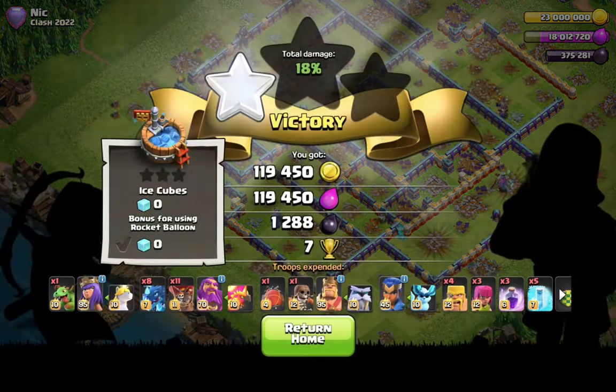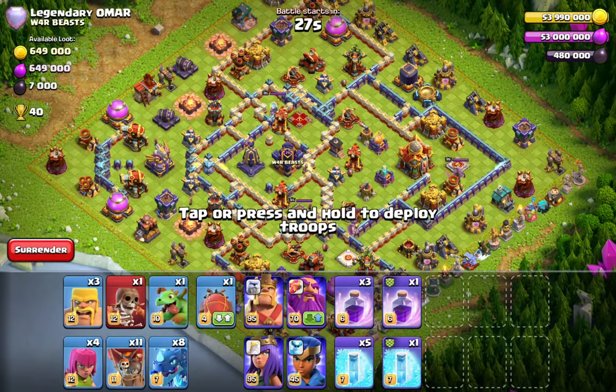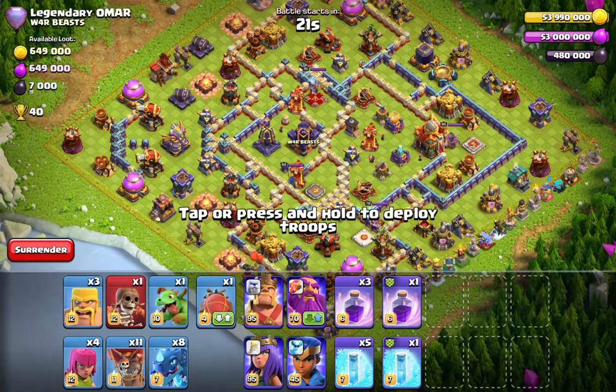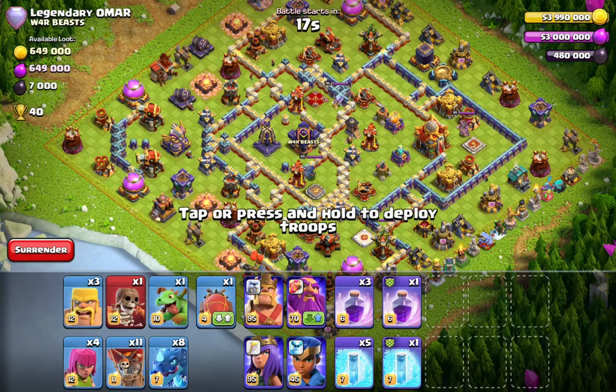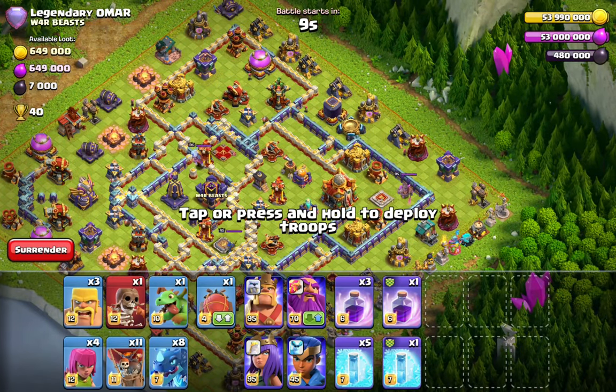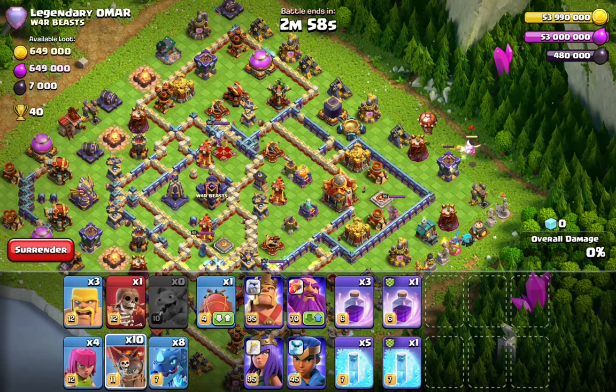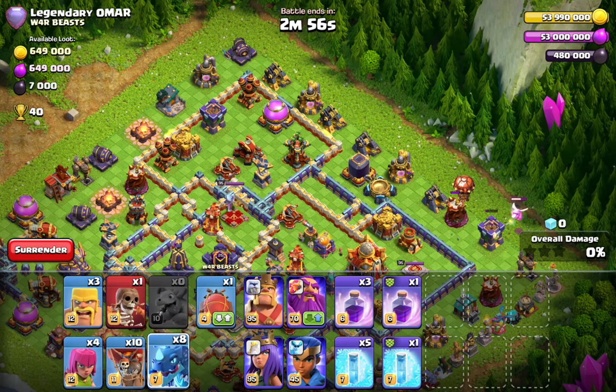Here we are on a diamond base and it's quite interesting. Look at the core — if you go from the opposite side your dragons may never reach the core. What I wanted to do was again blimp the town hall, but depending on the sweepers I want to choose the angle of my dragons. The sweepers are pointing outwards, so you don't want to fly directly into them — you want to fly a bit around them.